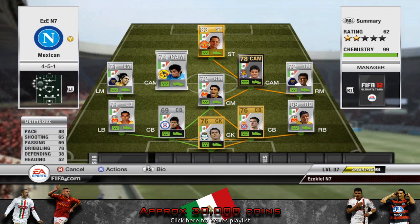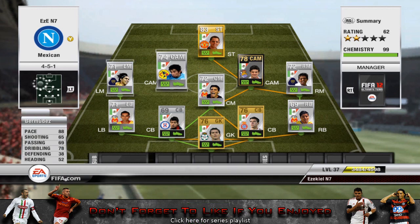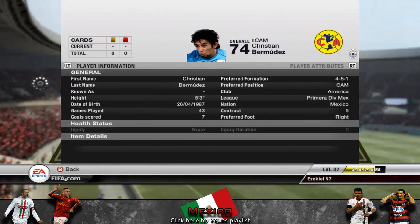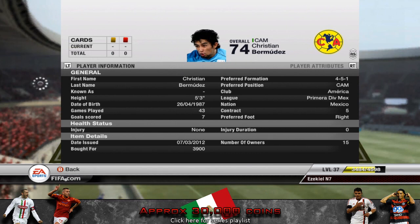Moving up to this guy here — I'm pretty sure he has 4-star skill, though he might be 3 actually. But this guy is sick: 88 pace, 4-star skill, 78 dribbling, but only 38 defending, which is why I didn't choose him for centre mid. He's 5 foot 3, which is why he's so agile, good at dribbling, and very quick. He's right footed as well.